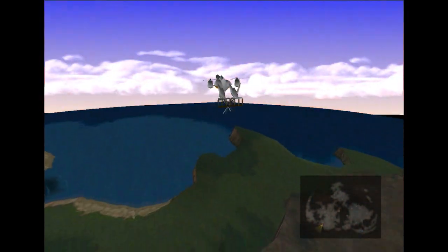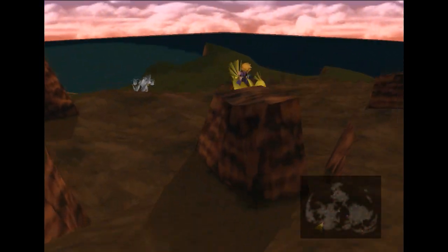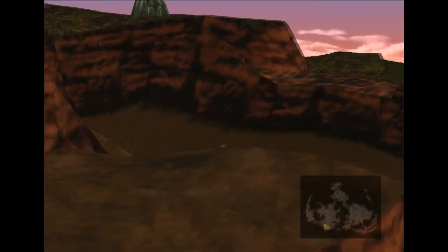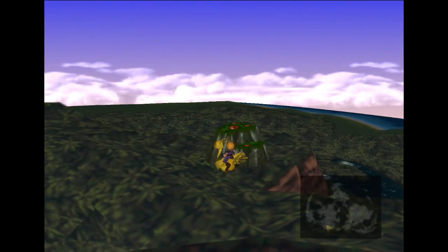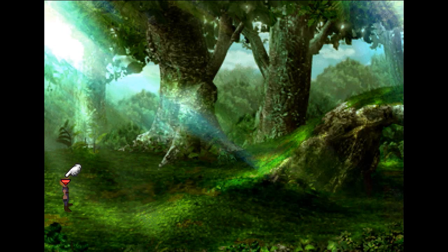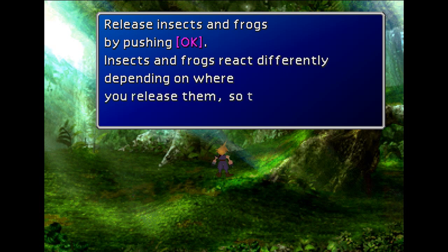Getting all kinds of lost. Okay, climb up the mountain. Oh, you know what, I can check this out. Let's do that. Oh, frog. 'Release insects and frogs by pushing okay. Insects and frogs react differently depending on where you release them, so try many different places.'